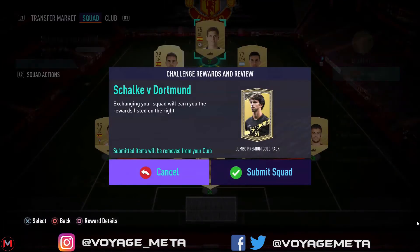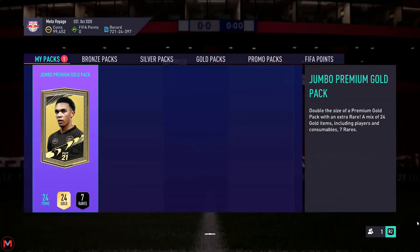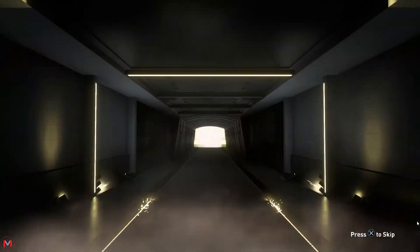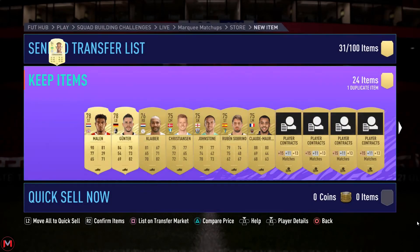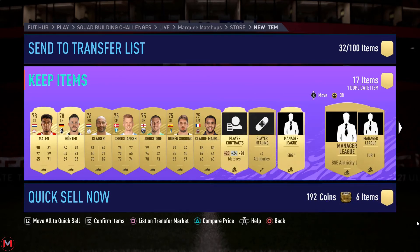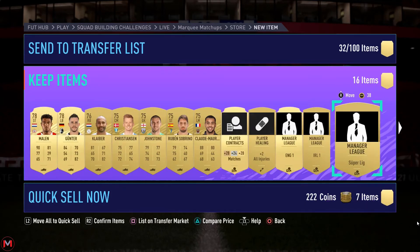Let's open this pack and see what we can get. After this we'll get into the last and final part and open the pack for the entire set. This is a Jumbo Premium Gold Pack. It's a board this time — I'll skip it unless it's a walkout, which is pretty rare on this account. An 84-rated card — that's pretty decent. They're probably inflated because of the promo, so I'll serve them updated. Nothing too great other than the 84.